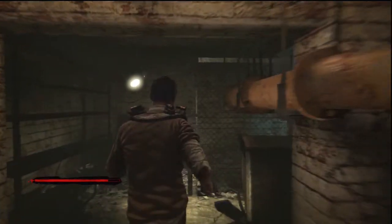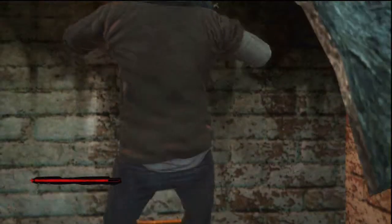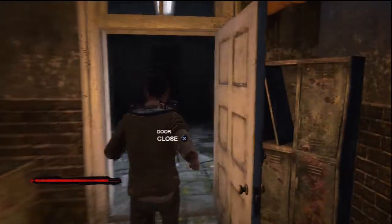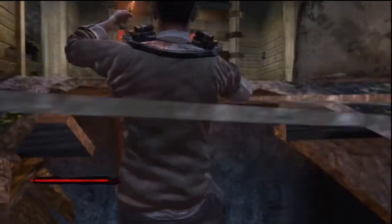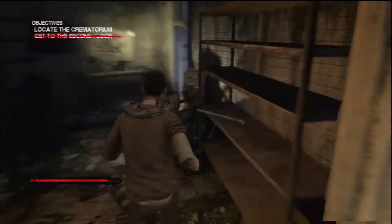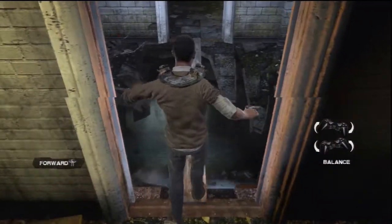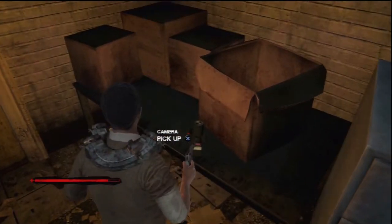Now that you've shut off the steam, climb up the ladder and backtrack. Make a U-turn and climb up the next ladder. At the top you will find a pole and a work table to create your own traps. To your right, walk across the balance beam. There's a mannequin arm, two filing cabinets, and one of those cameras in here if you want it.